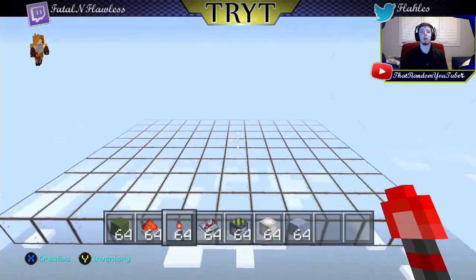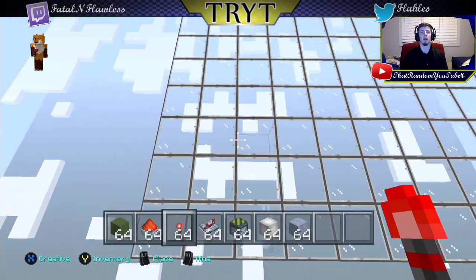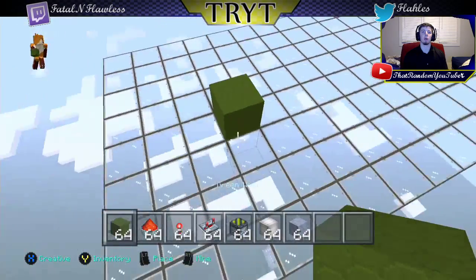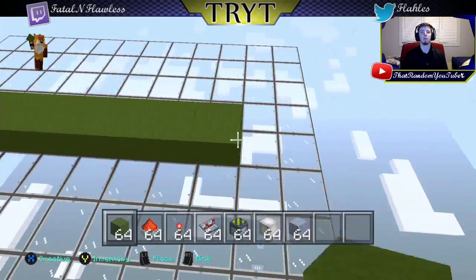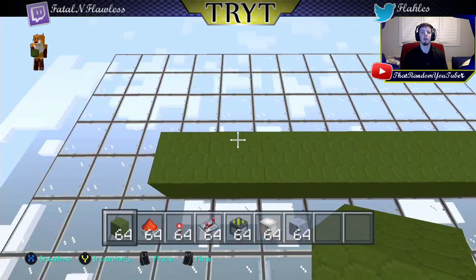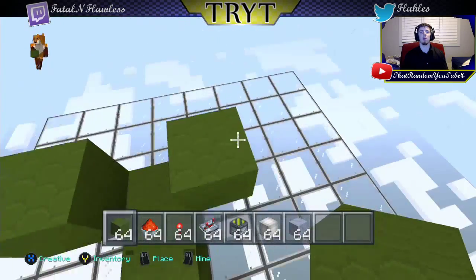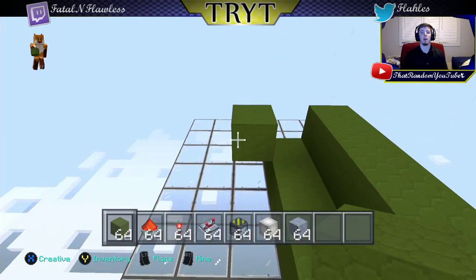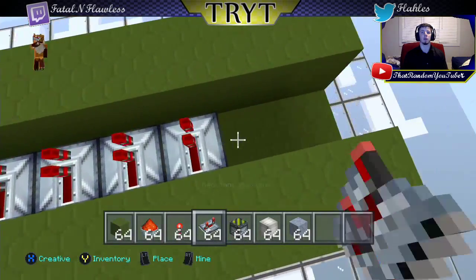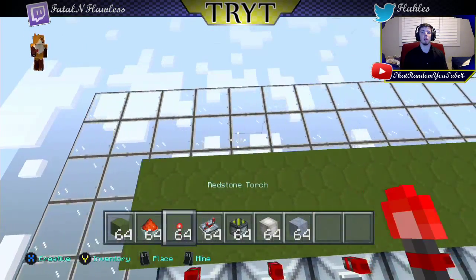We're going to start with a 12 by 8 platform. Start here, go three blocks in and four blocks, and place your first block. Then run it seven blocks along — one, two, three, four, five, six, seven — perfect. Branch a block out on each side and run that down along seven as well. Then take a redstone repeater and stick it inside facing the wall, run redstone across all these, and place torches on top of all these blocks.